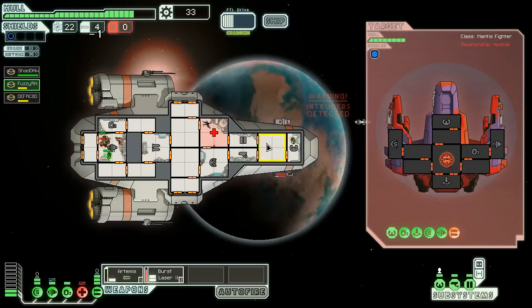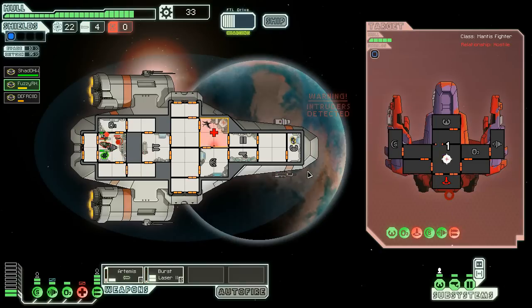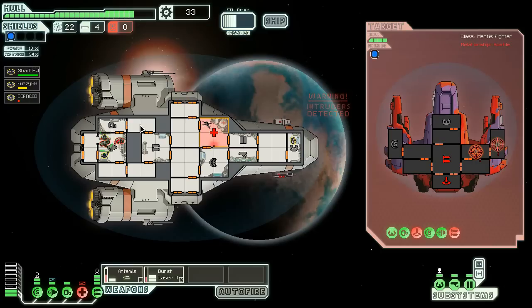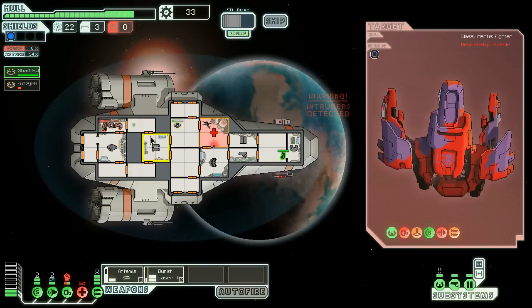We're leaking atmosphere — this might have been a bad idea. Their weapons are gone. DEF-R-C8D is in trouble but we can't get into engineering. Let's see if we can nuke their other systems — take out their oxygen next, that should secure things. We desperately need to also nuke their engines. Their ship's destroyed.